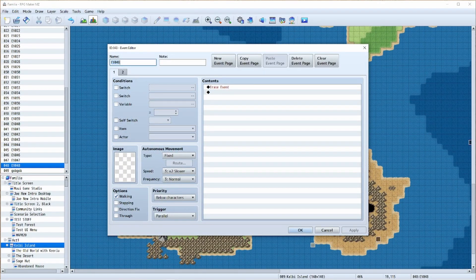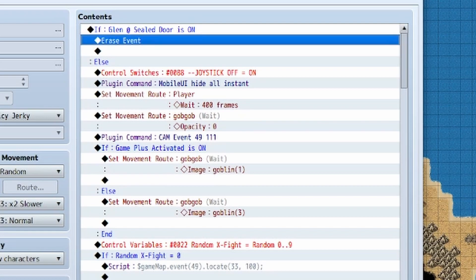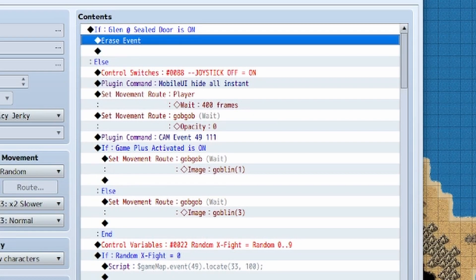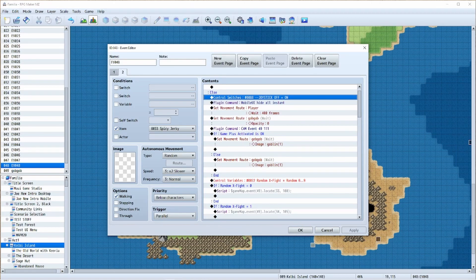If none of the conditions are met, this event just erases itself. We start off this event with a condition that says if Glen's Hill door is on, then no matter what the goblin will not spawn — so if that switch is on you can erase this event. If it's not on, here's where the magic starts. The control switches and plugin command here work to turn off my on-screen controls for mobile. On my desktop version those just don't do anything — they're benign, but I leave them in for the mobile version.